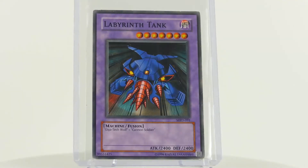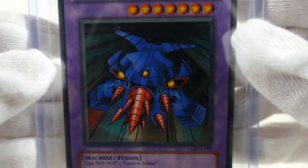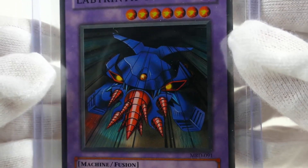Taking a closer look at the artwork, we can see a tank having several red drills on the front. The black lines show that it's moving very quickly.